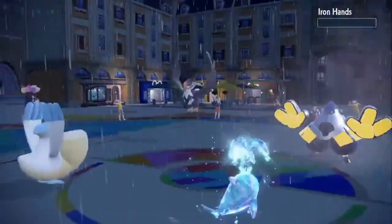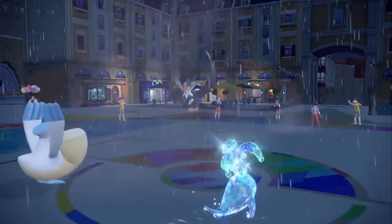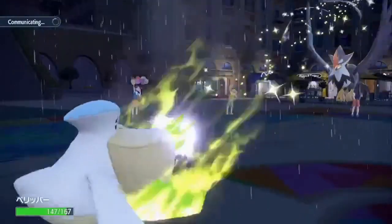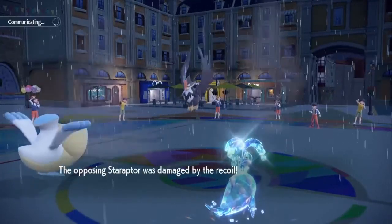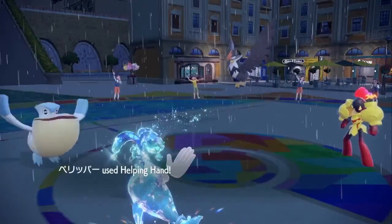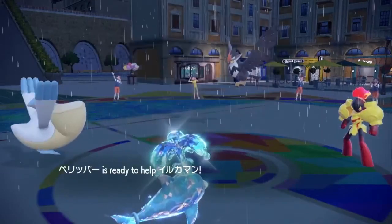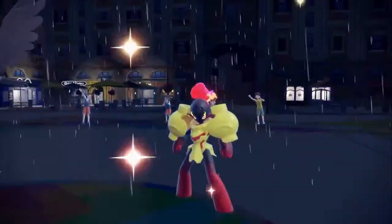Palafin has also been used in the utility role with Haze to specifically deal with Dondozos. This Pokemon also has a decent move pool with Ice Punch, Zen Headbutt, and Boom Burst — don't sleep on that special set. With 106 Special Attack, a Boom Burst Throat Spray set could be used, especially with Surf in the rain. Palafin has also been used a lot with Pelipper — Pelipper sets the rain, and with Terra Water, Wave Crash, and being boosted in the rain, what switches into that?